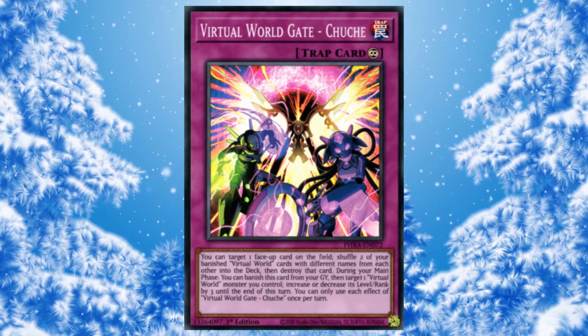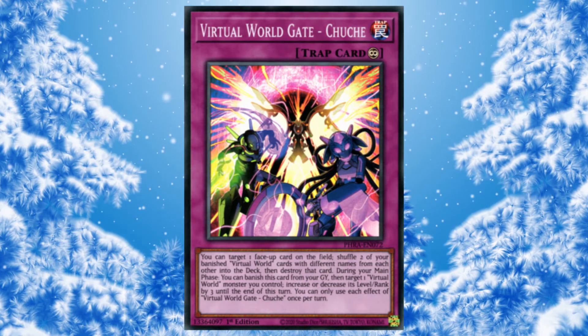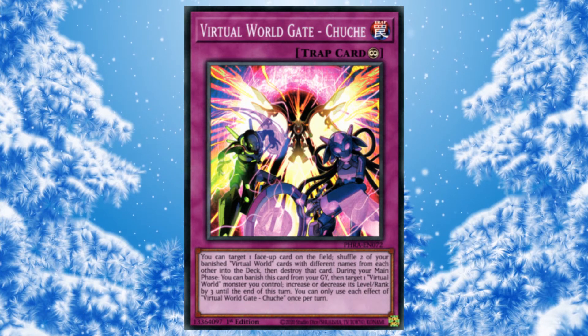Moving on from Impcantations, we have Grantchu — this is the best Virtual World card, it's not even close. The trap is ridiculous: it's an interruption that pops a card for free, which is insane this format. Look at Eldlich — they set five traps, you pop a trap before they can activate it. It can also recur your resources. You'd think to beat Virtual World you just make them run out of resources, but Grantchu just brings them all back. Even the graveyard effect is so good — it gets your Synchro and Xyz plays more live, and with a little level-6 you can change it straight up to level nine and make VFD. Virtual World don't do anything without Grantchu. Grantchu hard carries Virtual World — VW gets dominated by trap decks, but just because of Grantchu you can deal with them and win against trap decks.